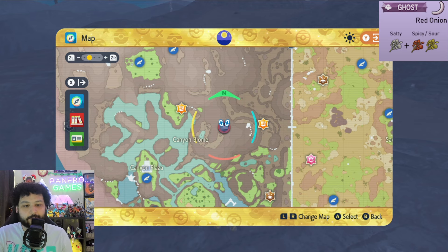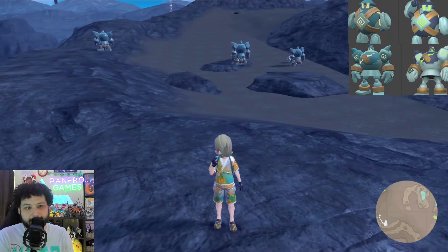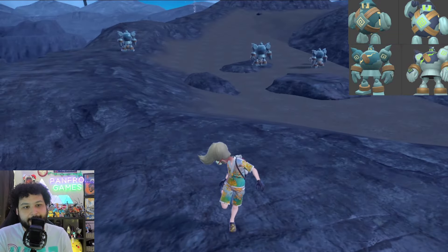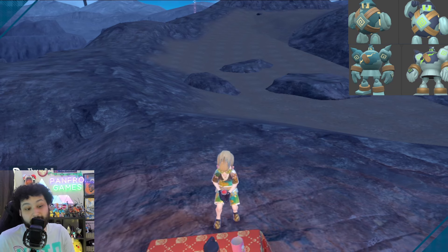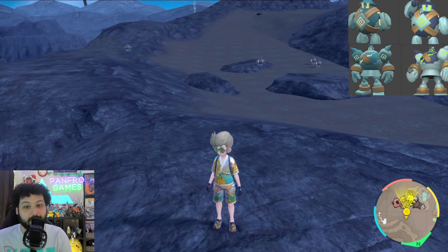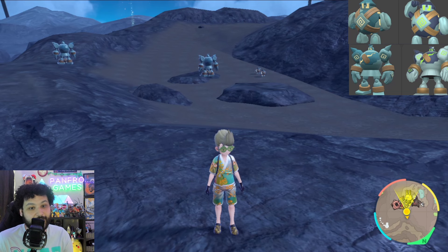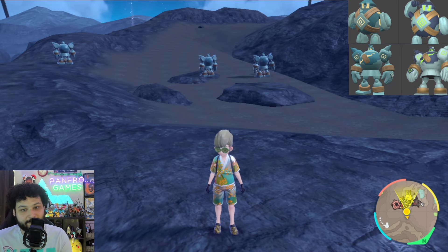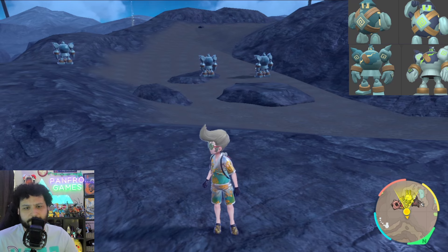Next up is Golett and Golurk. I'm going to use a Ghost type sandwich in the canyon biome right on this path area. The one issue with this hunt is Golurk is so big and they don't really move — they actually cover the active spawn points, which is problematic for a reset hunt. I would definitely recommend an outbreak because wherever you try to hunt, Golurk is such a problem. The fact that they don't move and cover spawn points means you're never going to get your full 15 spawns. Their shinies are pretty obvious too. Good luck.